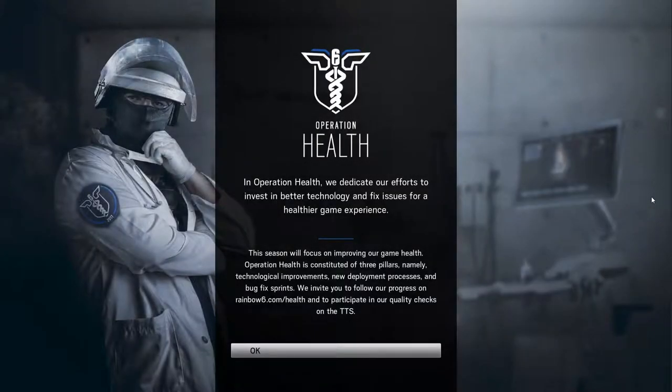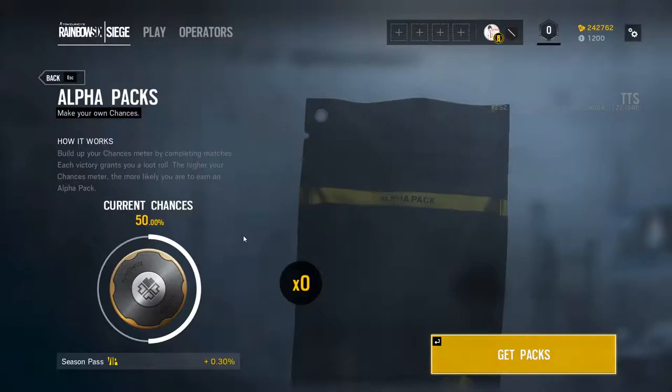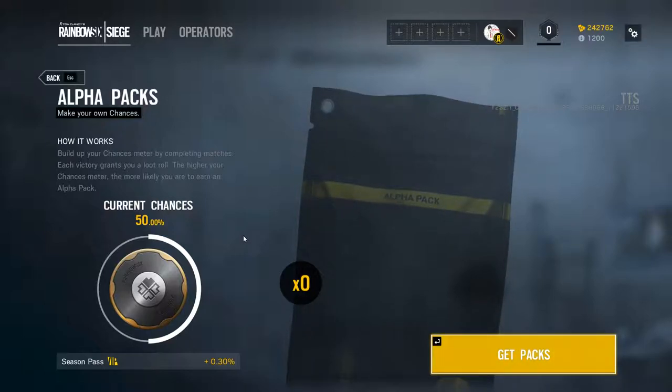In Operation Health, we dedicate our efforts to invest in better technology and fix issues for a healthier game experience. This season will focus on improving our health. Build up your chances meter by completing matches. Each victory grants you a lot of loot. The higher your chances meter, the more likely you earn an alpha pack.